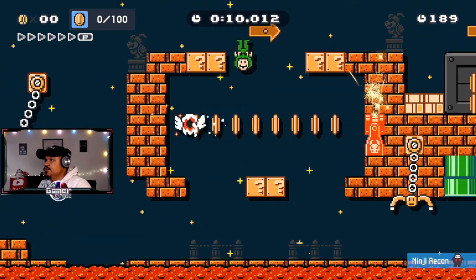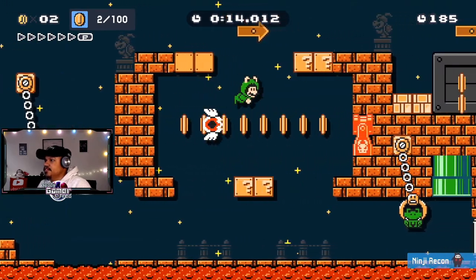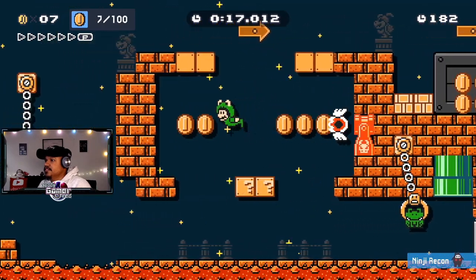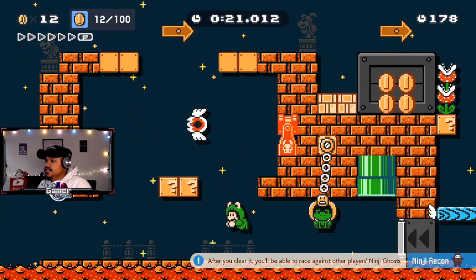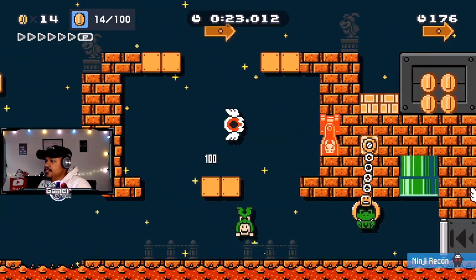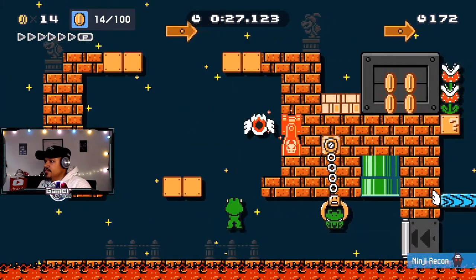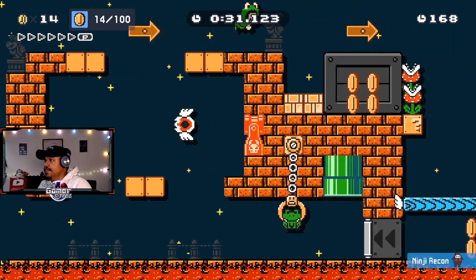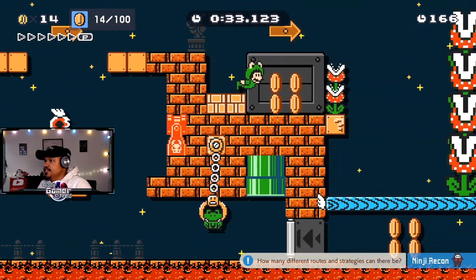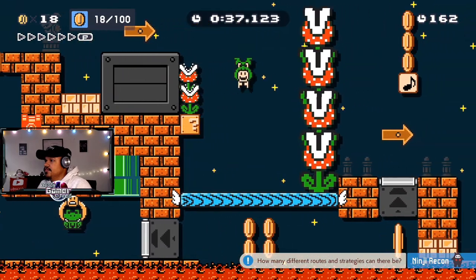The frog movement — it moves kind of weird, but let's nab these, get some of these coins. Let's grab some of these so I can touch the floor — there's a floor there. Let's go this way. There's no way I can hit these, right? The frog doesn't have any attacks.